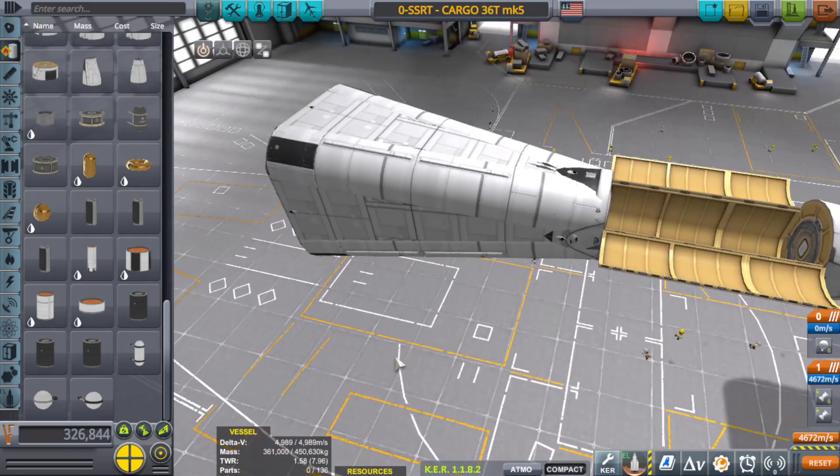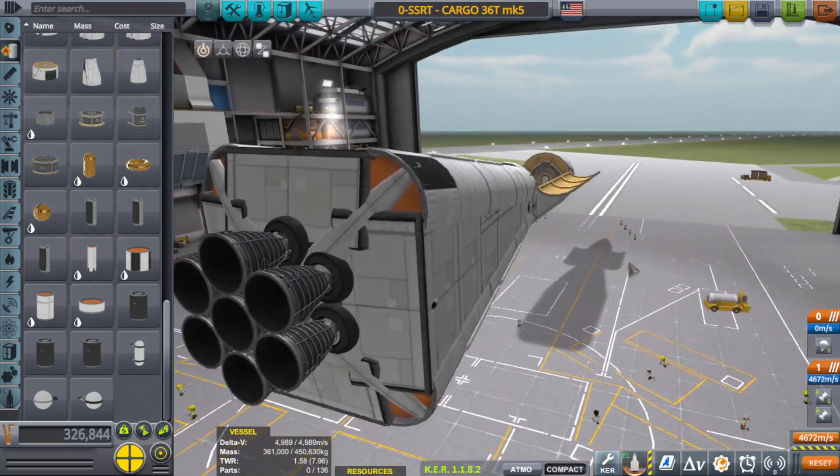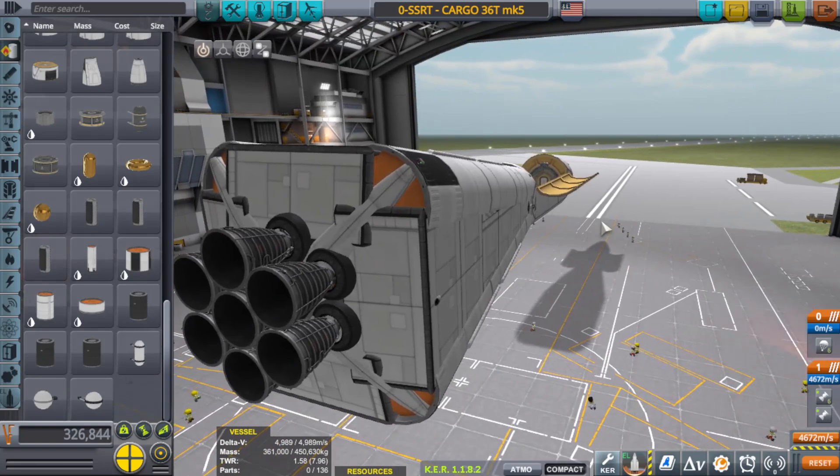Old school, basically. Single Stage Rocket Technology was essentially an SSTO, only it got up there via rocket and then came back down.